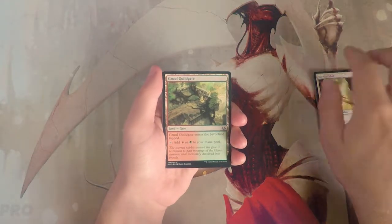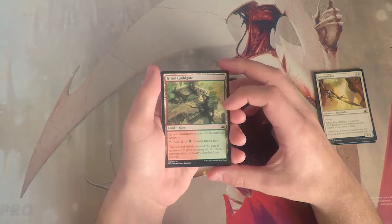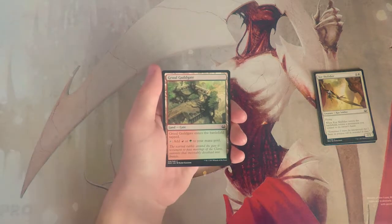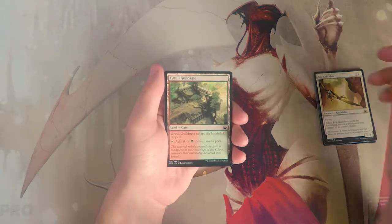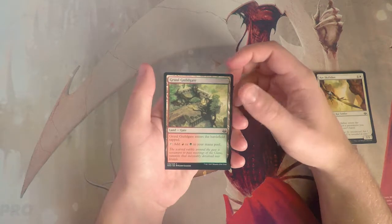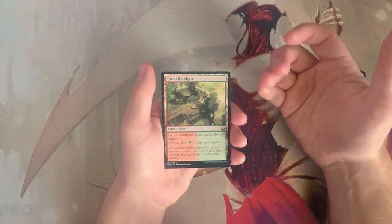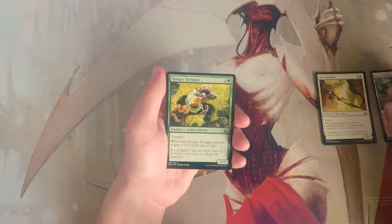Gruul Guildgate enters the battlefield tapped and taps for red and green. Fixing is important in this set because there are a lot of gold cards, so the guild gates are perfectly fine. I don't like picking them up this early, but once you have an established color combination or you're looking to splash, guild gates are a great way to do it.